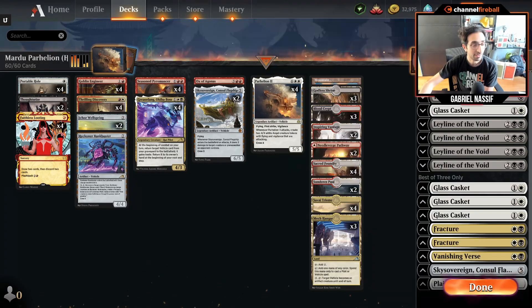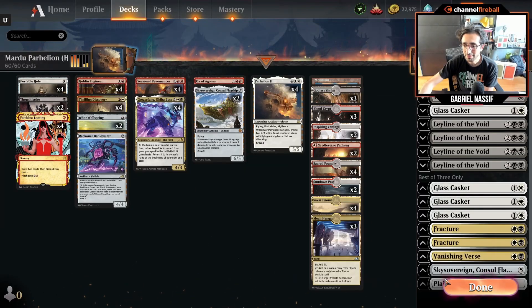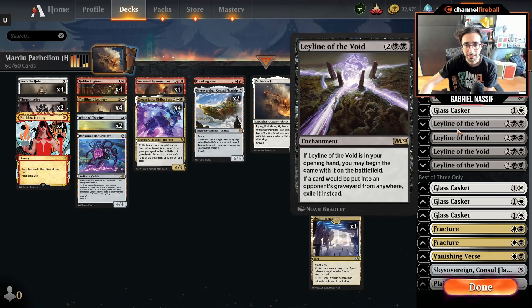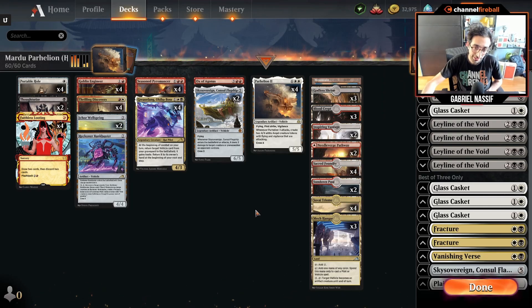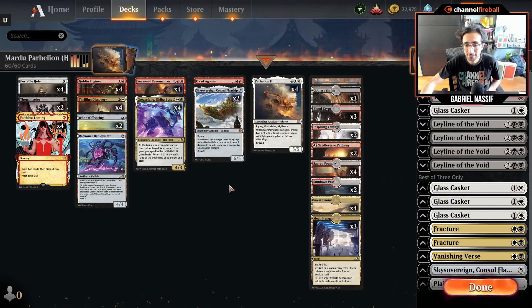The sideboard has more Thoughtseizes, Glass Casket — which is nice because it's an artifact — and some removal for annoying creatures like Scavenging Ooze, Rest in Peace, etc. And then your own Leyline. It's always super nice to play Leyline in a deck with lots of ways to get rid of them. The big downside of Leylines is that when you draw them past your opening hand they're basically bricks — but not only can this deck cast the Leyline, it has so many ways to discard the extra copies.